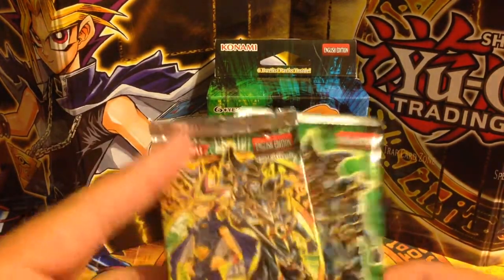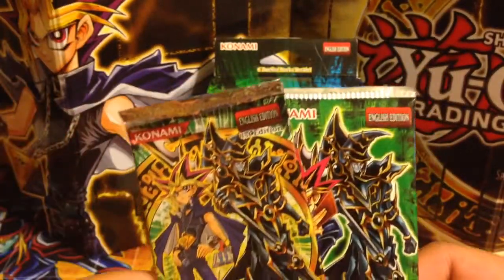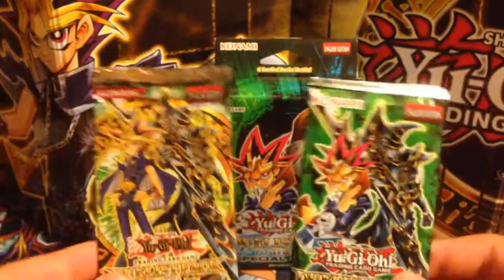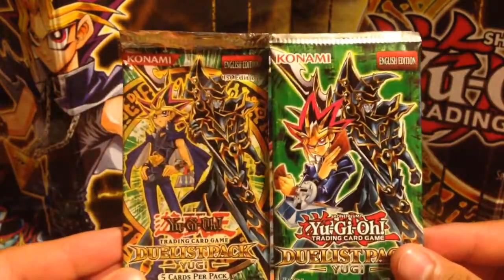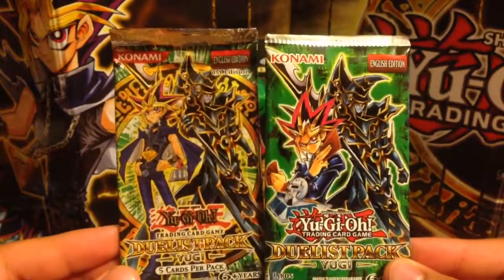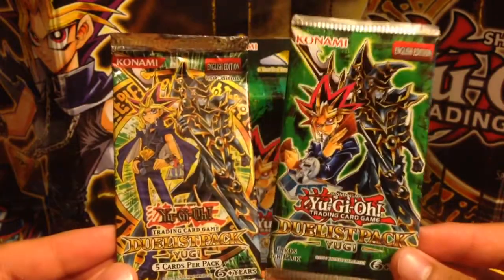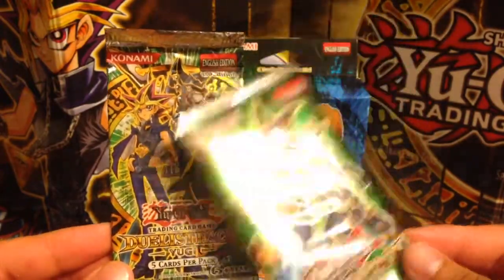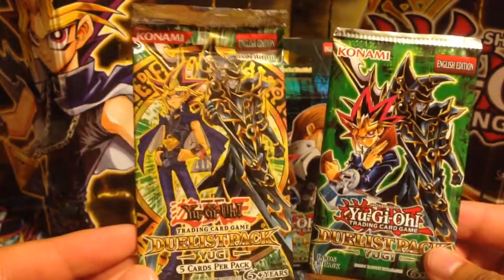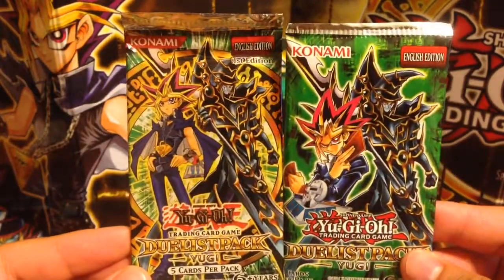Just a comparison between the old Duelist Pack Yugi and the new one — same deal for the Duelist Pack Kaiba. There you can see this is the old one, first edition, and this is the newer one. Honestly, I like the color of the new one, but the old one just looks really nice and precise. Let me know what you guys think.